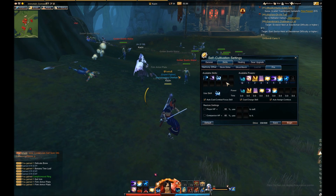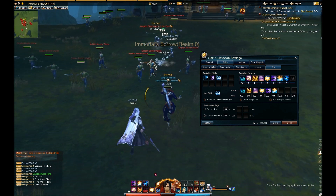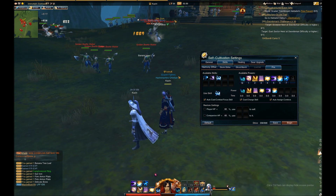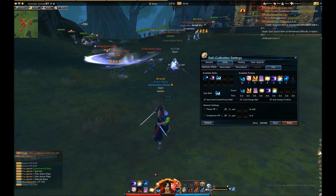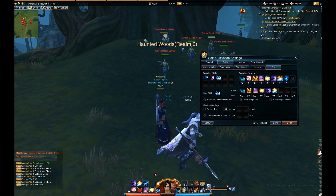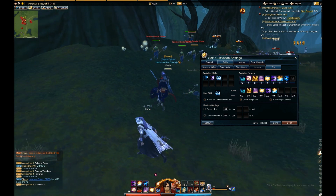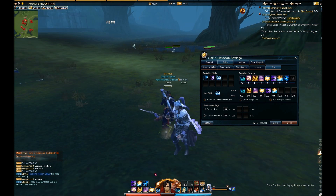The next one is cast charge skill. Some skills have two different modes — you can tap it or you can charge it, and it'll have a different effect depending on what you do. For instance, if I cast this skill and charge it, I dash at the enemy. But if I tap it, it has a different effect entirely. So if you want your skills to go off fast without charging, you would uncheck that — which I should have unchecked anyway because most of my skills are chargeable.